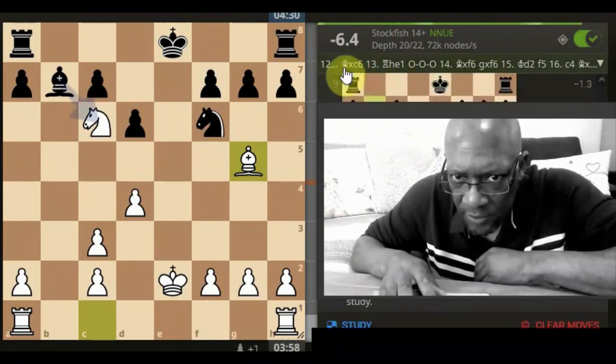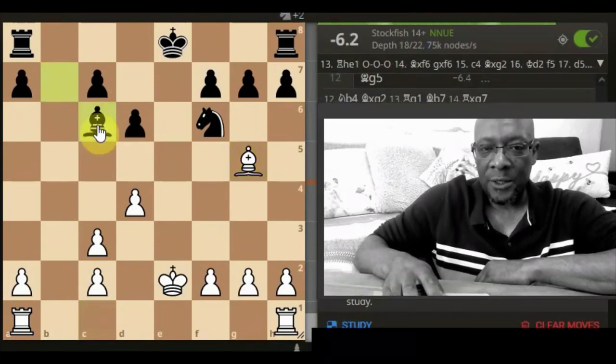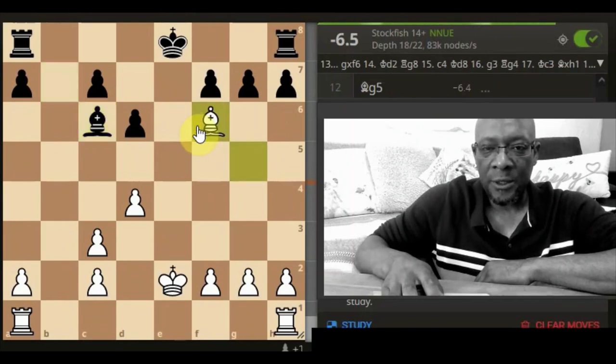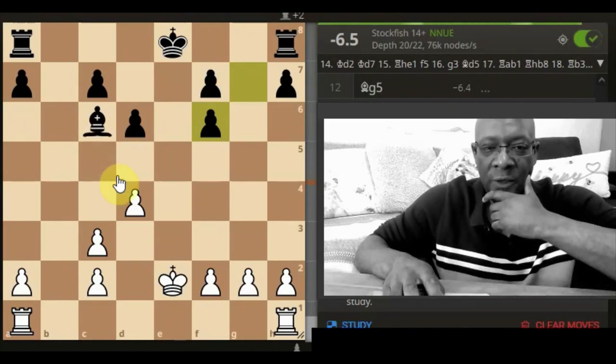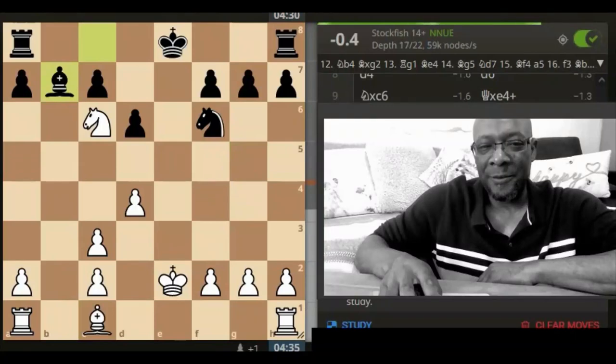Bishop takes c6, yeah. And then this is saying rook e1. So it's still minus 6.5. g takes — so if g takes, that gets rid of that, and then we've lost the bishop. So we're down the piece. So that's where the move order was done wrong by the opponent — thankfully. Knew something didn't feel right. And I panicked really for nothing.